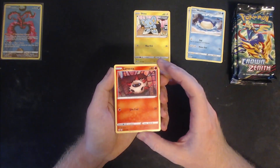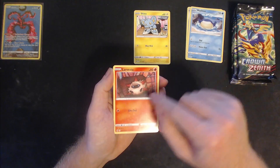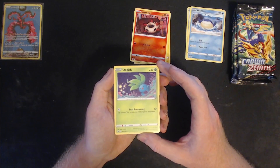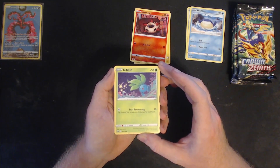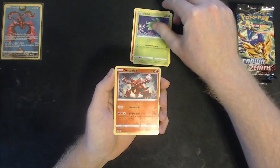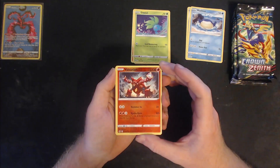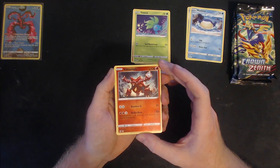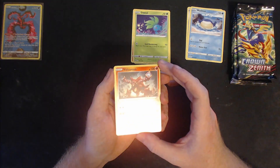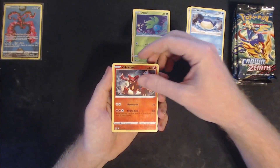Larvesta — the people of ancient times believed Larvesta fell from the sun. Cute one. Oddish — if exposed to moonlight it starts to move, roaming far and wide at night to scatter its seeds. And then a reverse holo Volcanion — it expels eternal steam from the arms on its back and has enough power to blow away a mountain. Really cool, I like that one.